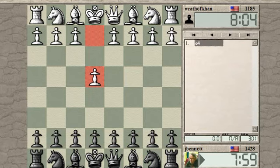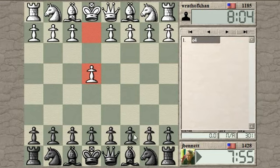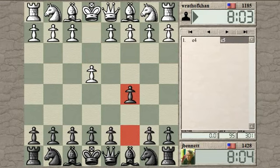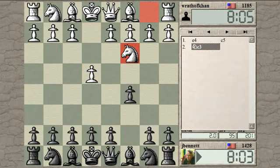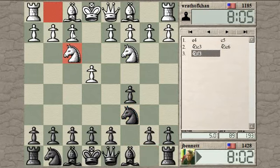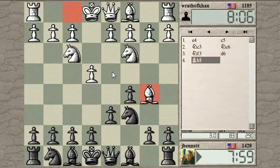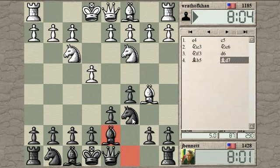Wrath of Khan starts out with e4. We can try a Sicilian — the knight c3 Sicilian, which could be a setup for the Grand Prix attack with f4. But he develops a knight, so we could just transpose into an ordinary open Sicilian. If he plays d4 at any time in this move order, he's allowed me time to put my bishop here to defend the knight.